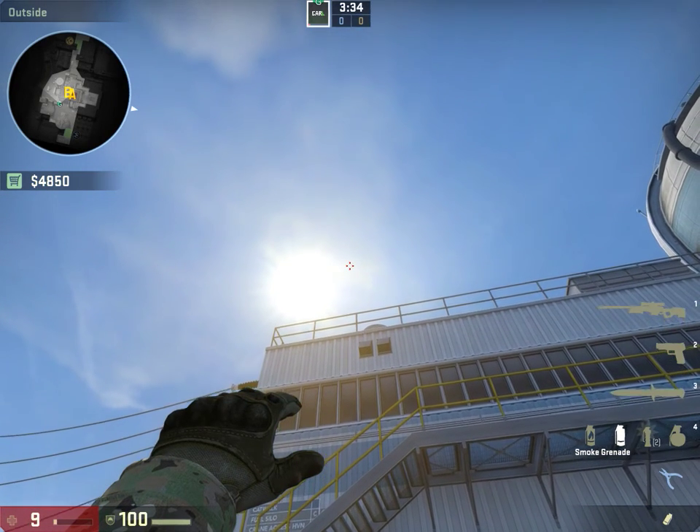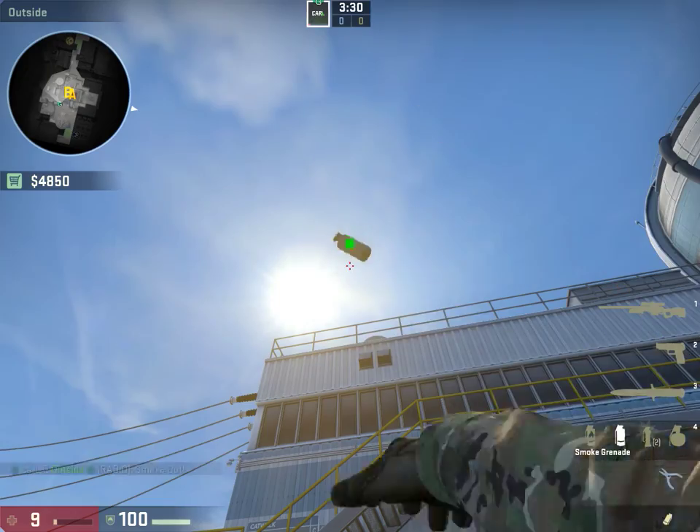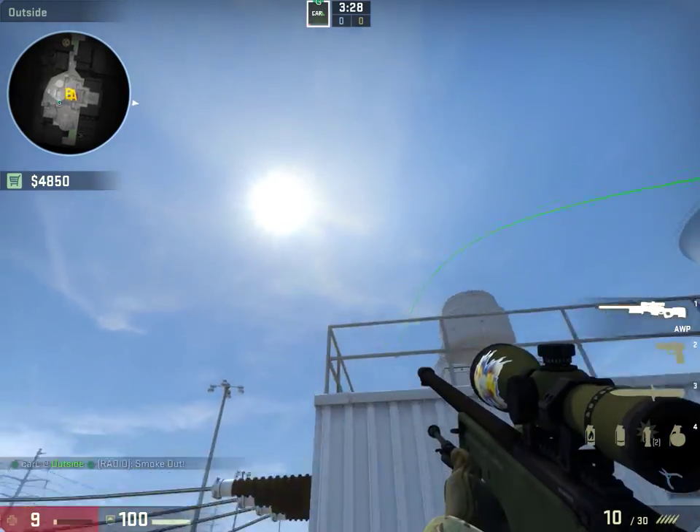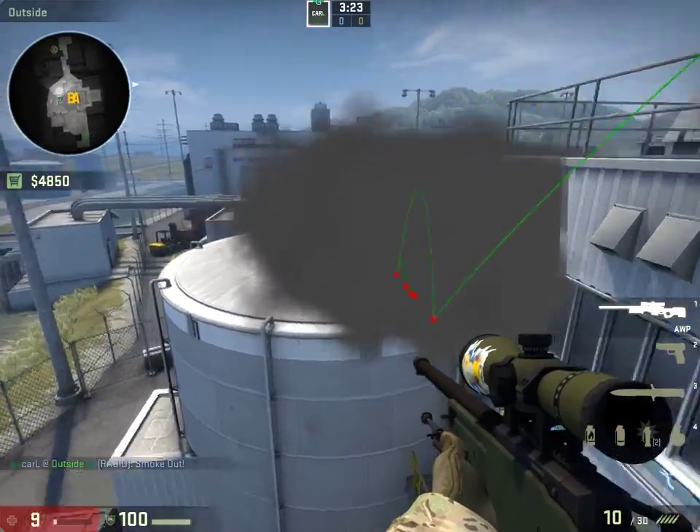This stripe, right there. This should be good. Goes above this building, hits the corner right like that. Perfect.